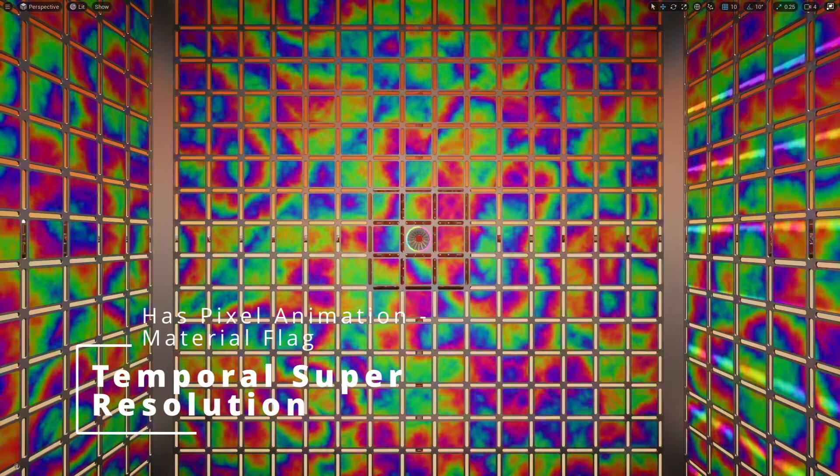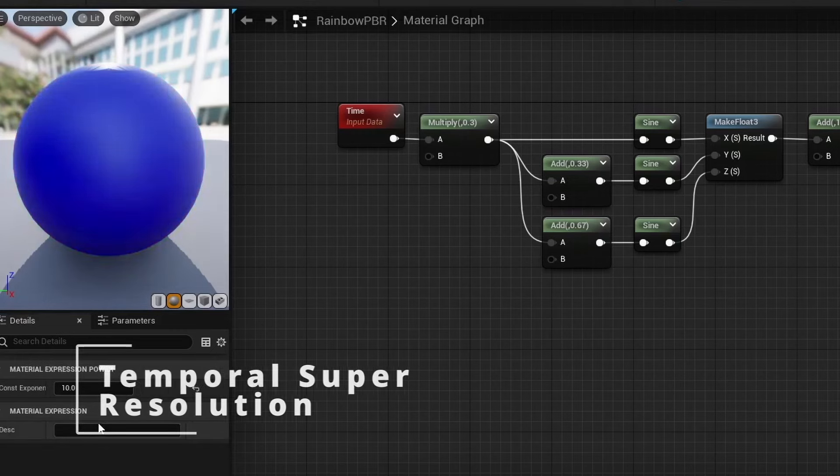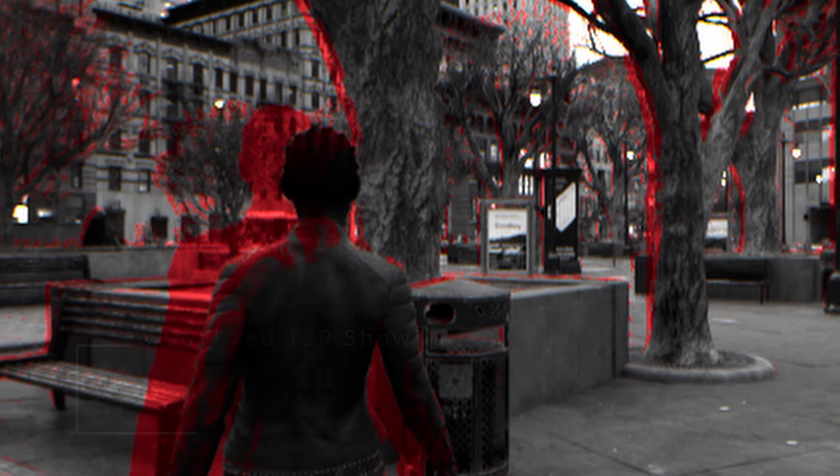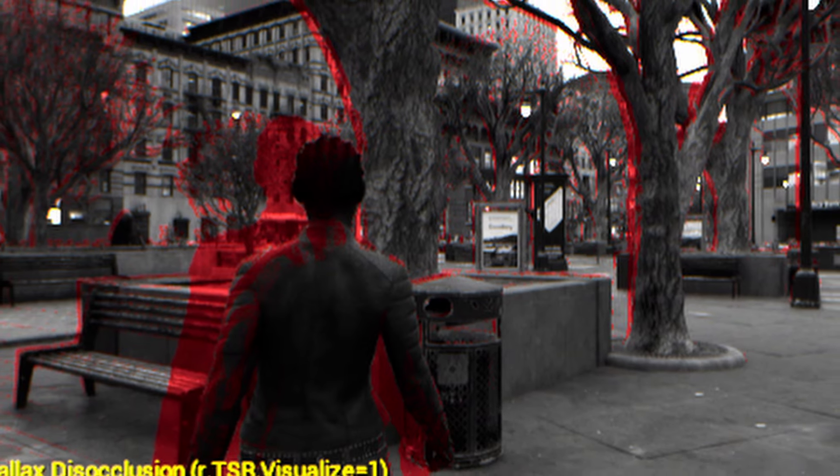Has Pixel Animation Material Flag: this new material option indicates whether a material has animated textures or motion, which normally would not be represented by the object's motion vectors, causing flickering. This feature would fix that issue. Visualize TSR Show Flag: this is a visualization mode for you to better understand how Temporal Super Resolution works.